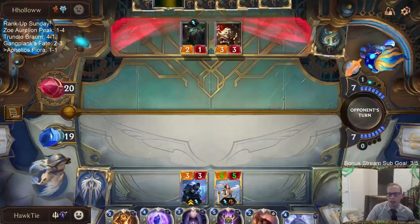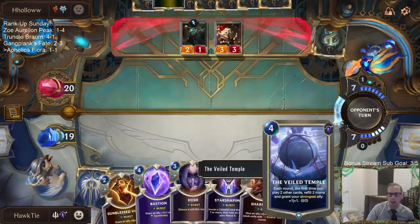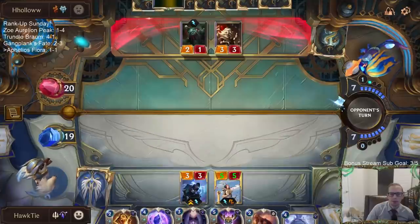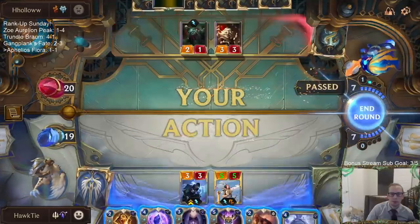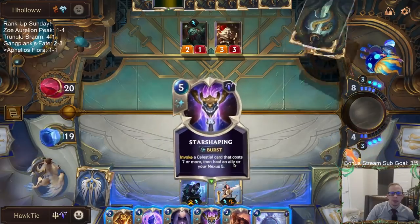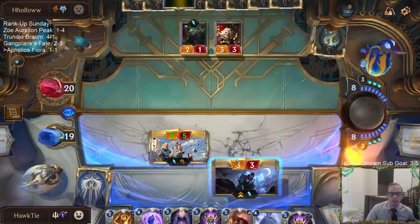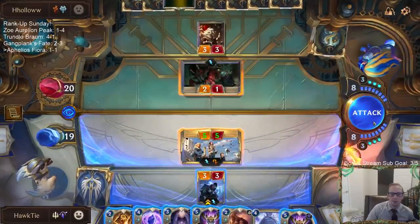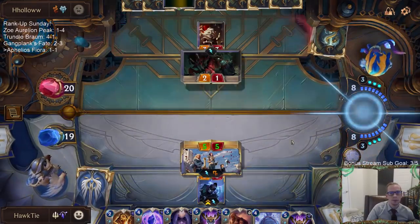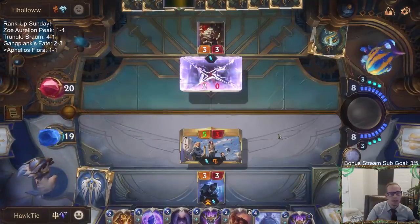I definitely wish I would have just saved the Moon Weapon, because then I could use that two-spell mana to play Veiled Temple, then Moon Weapon, and still have that extra mana. They're still passing so I'm just going to take the pass and go for the kill.